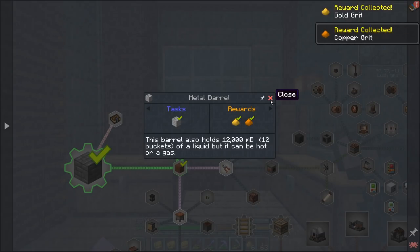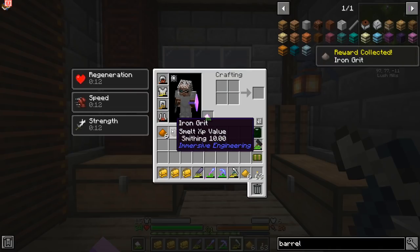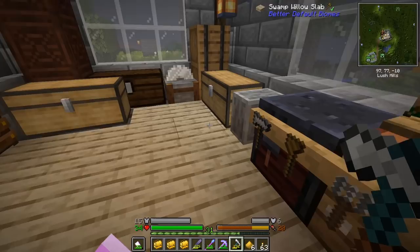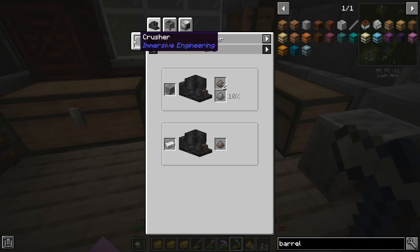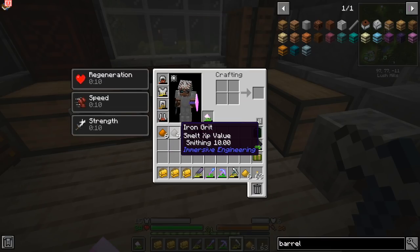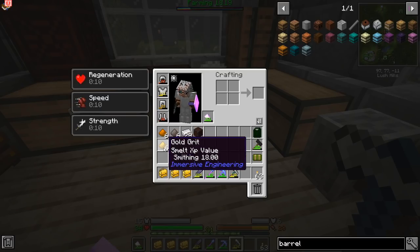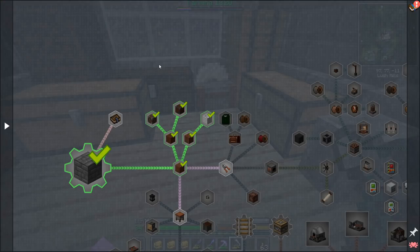We've got a bunch of grits. Previously, if you were playing Immersive Engineering without this modpack changing things, you would just take your engineer's hammer in a crafting grid with iron or something like that and you'd get iron grit. Now you've got to have a crusher or a centrifuge with iron comb or a fluid sieving machine. It's a bit more intense, but I am glad that I have some of these to start with because with the copper, gold, and iron I might be able to make some alloys with those.